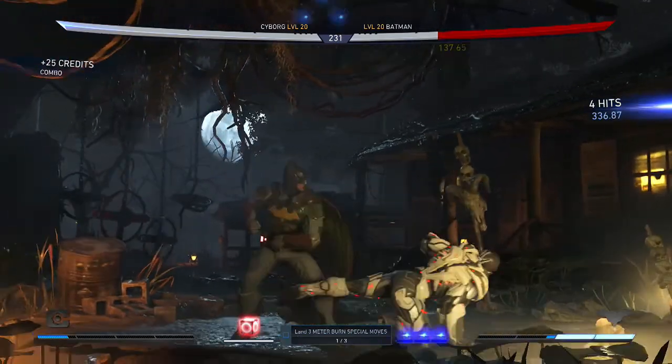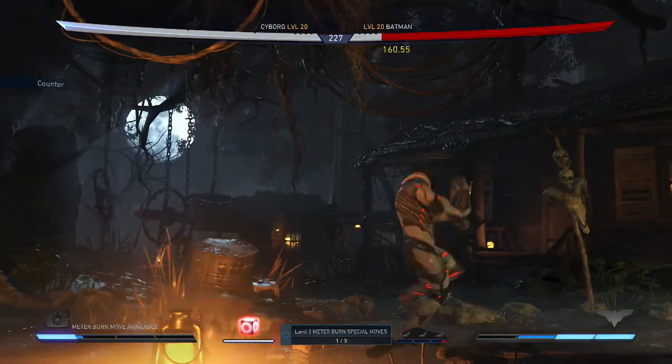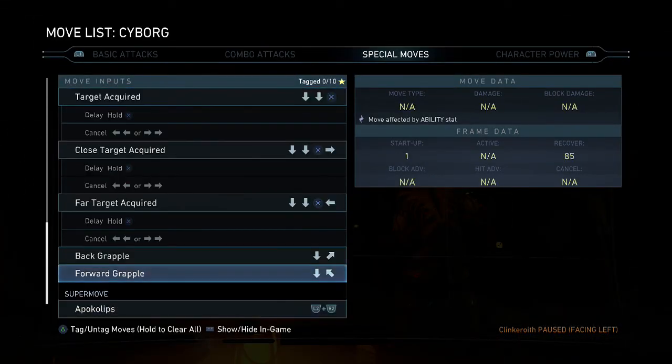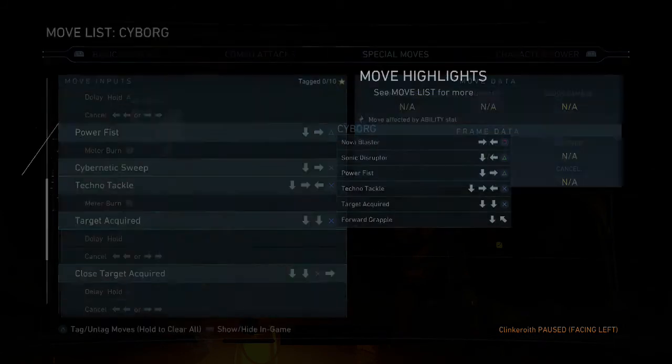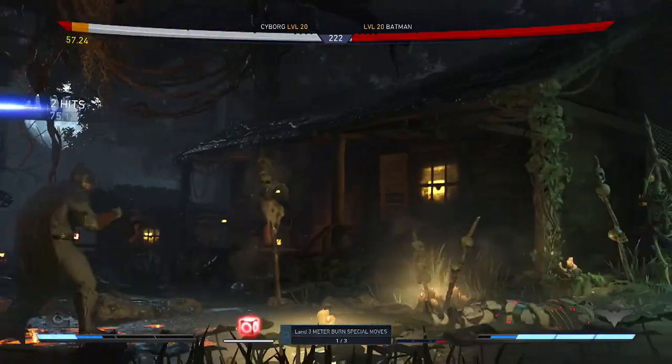Oh, how the hell did I do that? Cyborg has a special - is that one of those moves I put on him? Hold on a second, I just want to check something. Is that a move I put on him? No, he has that. Okay, that's good. Sorry about that, I was doing training mode.